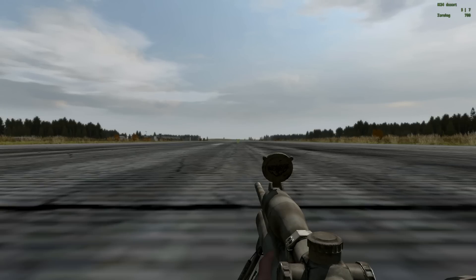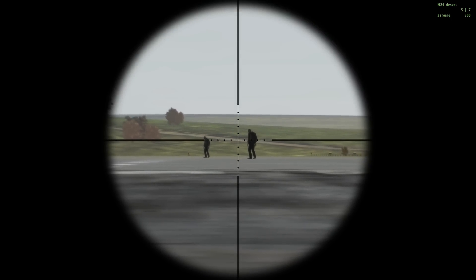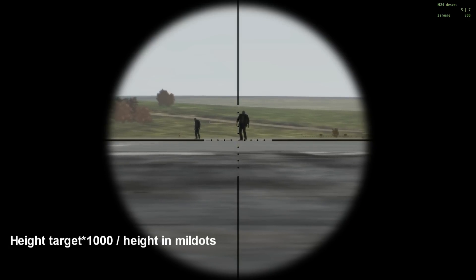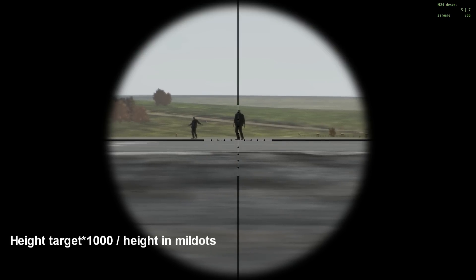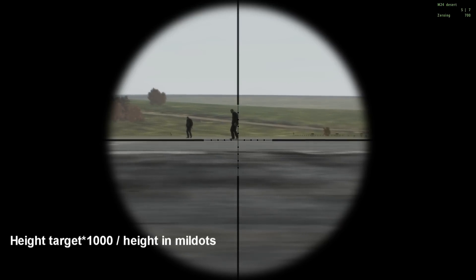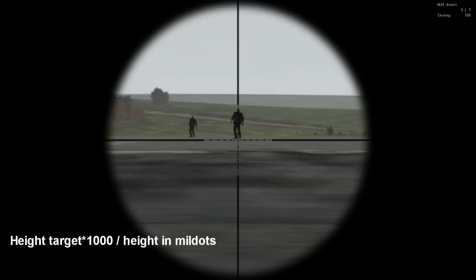We have the M24 sniper rifle equipped. It's one of the many sniper rifles in DayZ that has the mil-dots. You can see them right here on the crosshair itself. The formula is pretty simple — I'll have it show up on our left here. It's the height of the target times one thousand, divided by the height in mil-dots on your scope. We are assuming that the average height of a humanoid in this game is 1.8 meters.